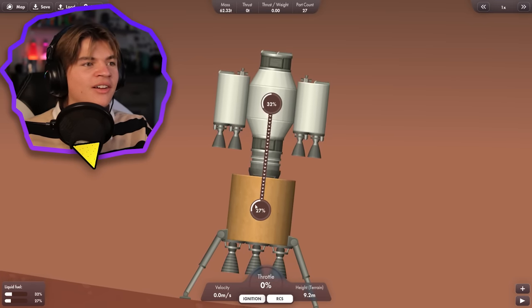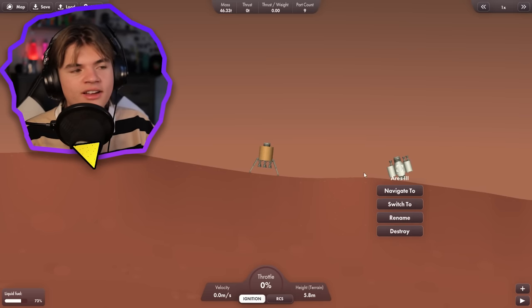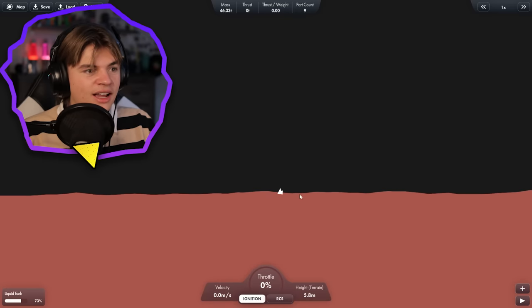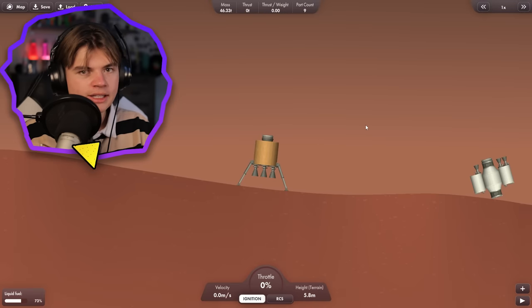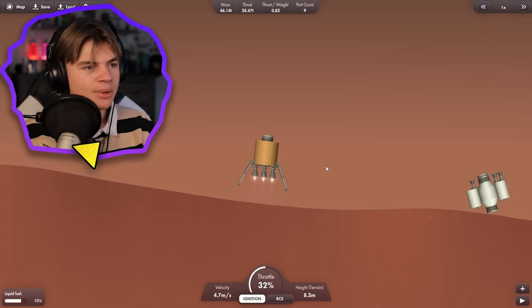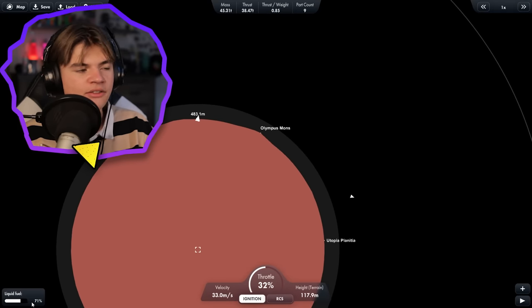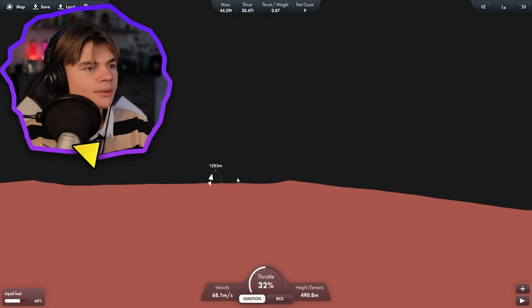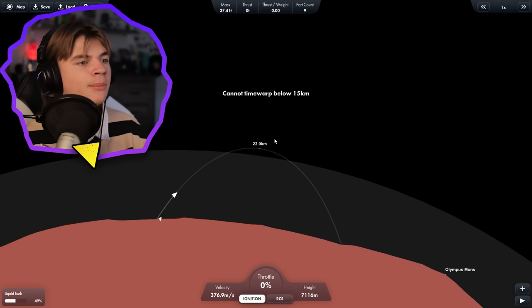We launched this one off. We have 73% of our fuel in the Ares 3, so now we just basically have to launch it up and re-dock with our command module. Our first step is to get this into orbit while saving as much fuel as we can, because we're going to transfer the remaining fuel to our command module. Right about here we cut the engines, wait for our rocket to reach the top of its orbit, and then we can put it into Mars orbit.